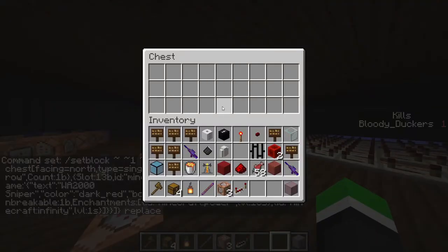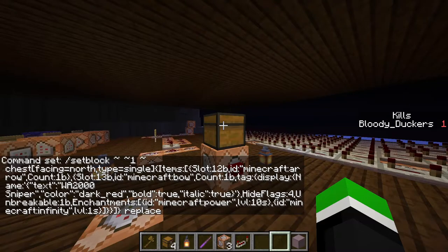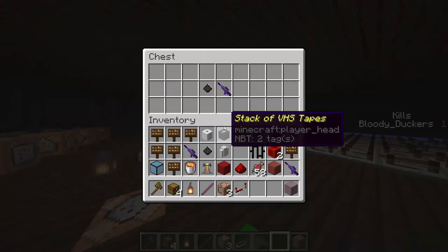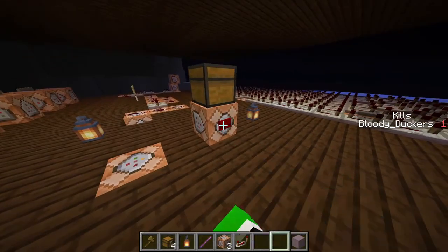Even though it's the same command with the item in it, it will replace the chest into an empty one. I don't know what causes this bug. It does the same thing with barrels.